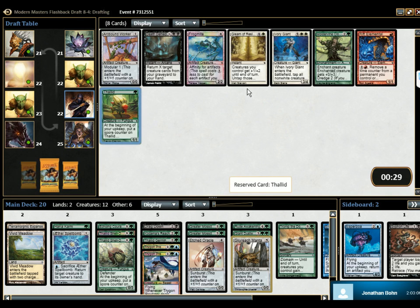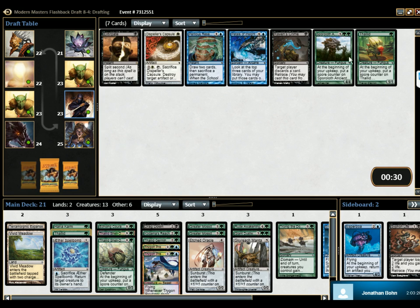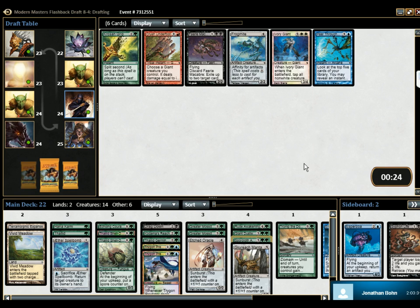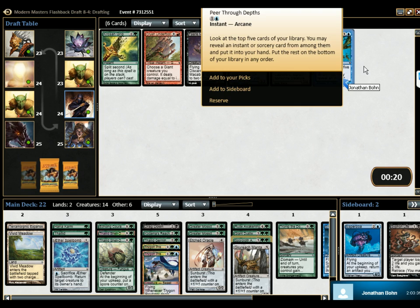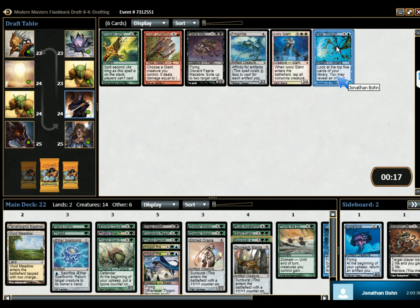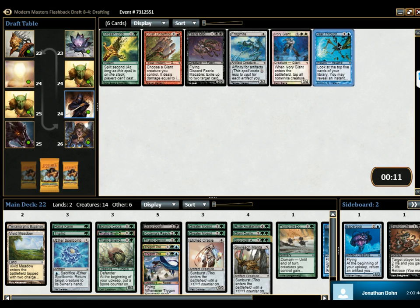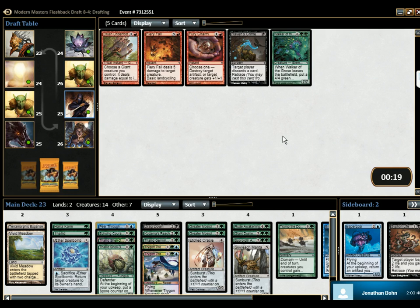Do you want a Thallid or a Gleam of Resistance? I don't think we want this card — it's basic land cycling, but you have to have a white to actually cycle it. We can either take another low Thallid or a big Thallid that makes them all. I agree with this guy. So we're green splashing whatever the hell. Is this to find Tromp? Yeah, I guess — finds Tromp, finds Kodama's Reach, finds Echoing Courage, finds Rude Awakening. I think it's fine. Maybe for removal, since we're splashing everything?